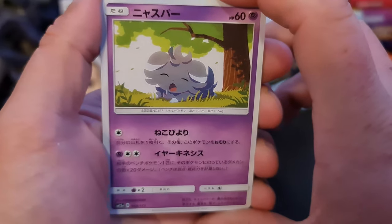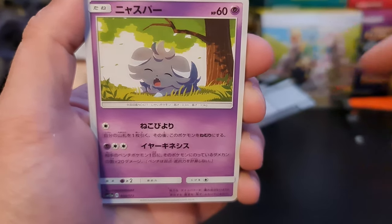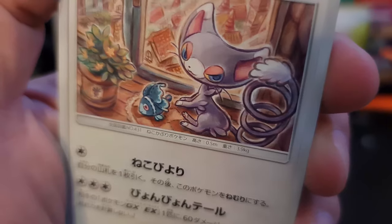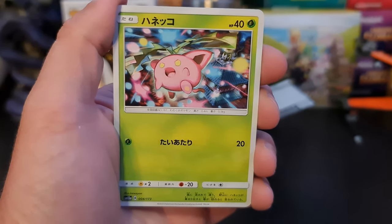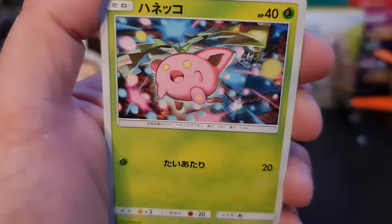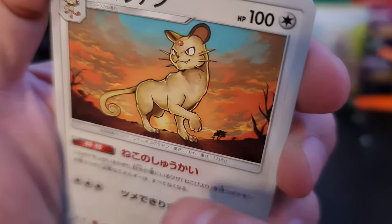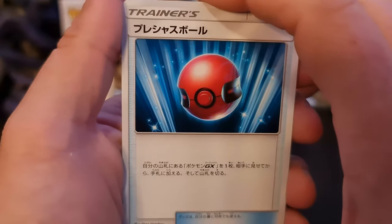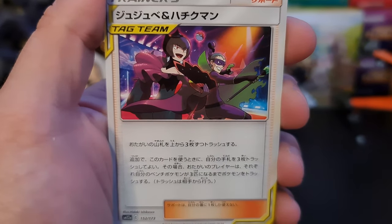We have an Espurr to begin, just having a nap, enjoying life - which is what I think everyone should do, just have a nap and enjoy life sometimes. A Glameow sitting there playing with her... I can never remember the name - the evolution of Fennekin. We have a Hoppip, meaning we have completed the evolution tree for those as well. A Persian looking muscly as heck - look at those shoulders, you wouldn't want to take that Persian in a fight! Then we have a Cherished Ball to follow up.